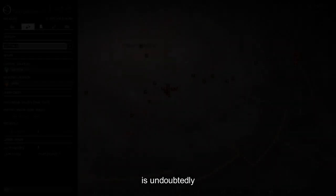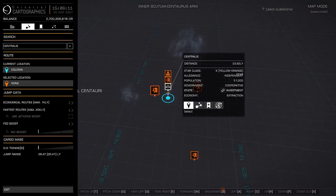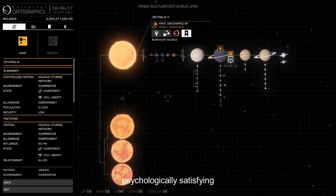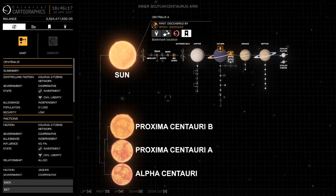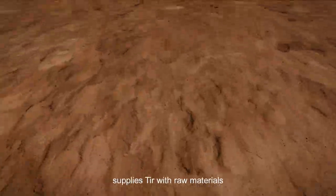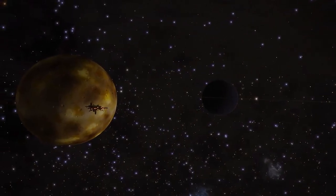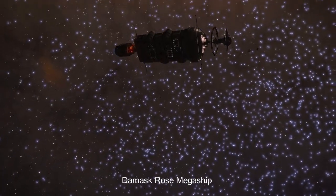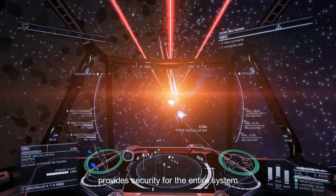I may be a bit biased, but the most important system of them all is undoubtedly, unquestionably, Centralis system. Its composition is immediately psychologically satisfying and recognizable — it's a mini-copy of the solar system, kind of, sort of. Phoenix Harbor with its extraction economy supplies Centralis with raw materials used to manufacture modules for your fleet carriers. The Damask Rose Megaship that hangs above A7 Hazres provides security for the entire system.